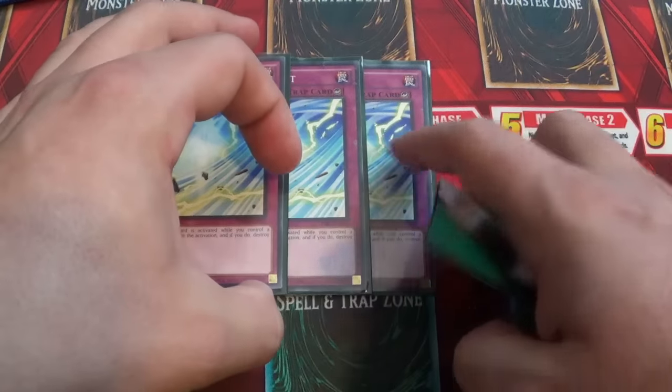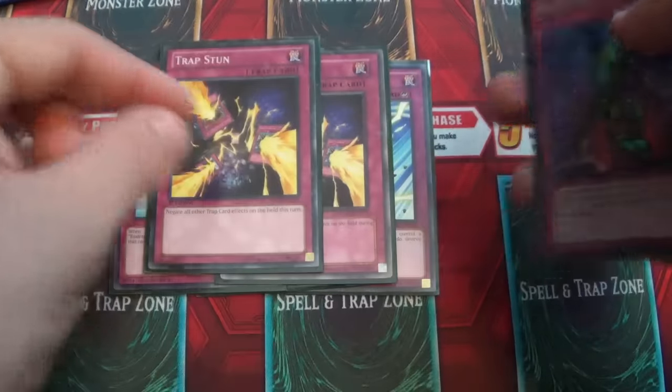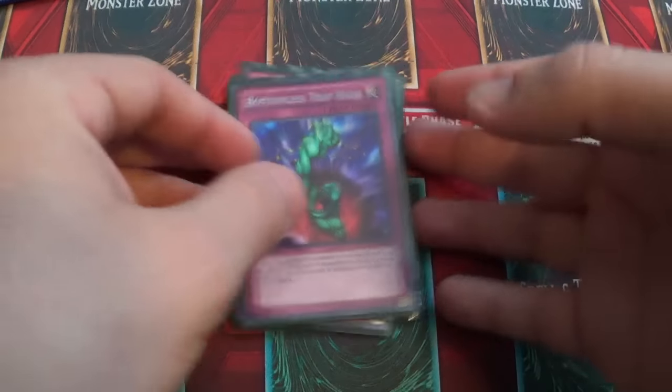Now for the traps. Raptor's Ghost — amazing card. It just shuts down your opponent's spells or traps. Two Trap Stuns, just to help get off the OTK — Trenchull, Bottomless, or anything else isn't a staple for this deck. And then one Bottomless Trap Hole.